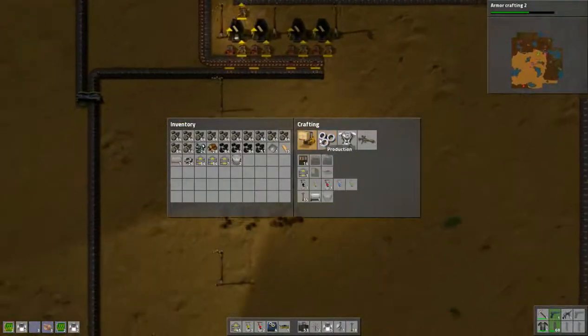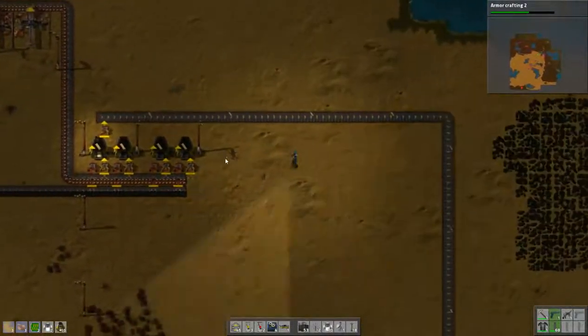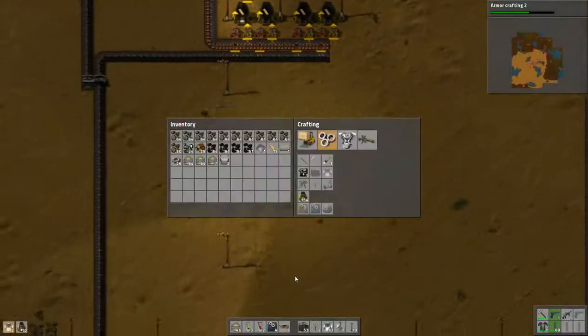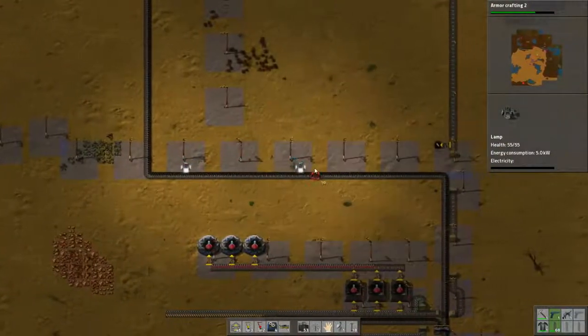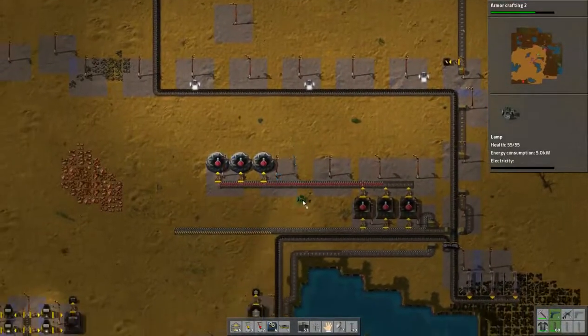I'm going to create all my circuits and copper wiring up here, so I'm going to increase copper plate output, which requires more furnaces. Let's place some furnaces and lamps — these videos are a lot more fun if you can actually watch them, right?